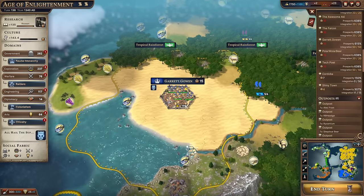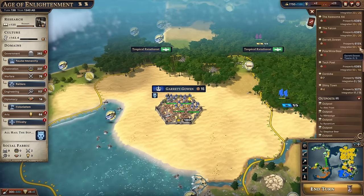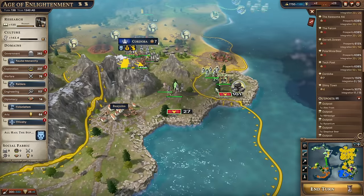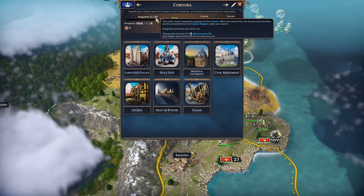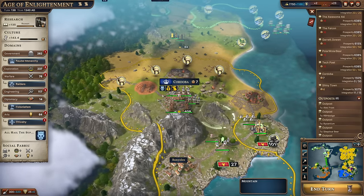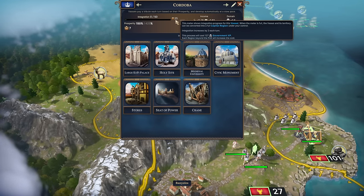You also get vassals that started life as AI major civilization cities — like Germany — militarily conquered. These have an integration number of 50, the hardest to integrate: you took them by the sword and the populations are not going to like you. You get one integration point per turn, so Cordoba would need 50 turns to integrate. Luckily you can deploy an envoy into the city to gain an extra integration point per turn — halving the wait to 25 turns. You can also spend diplomatic XP to give an instantaneous 5 points, though it's normally better to spawn an envoy for ongoing ticking integration.